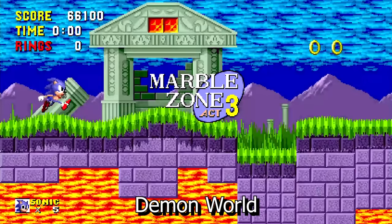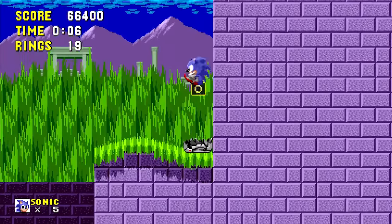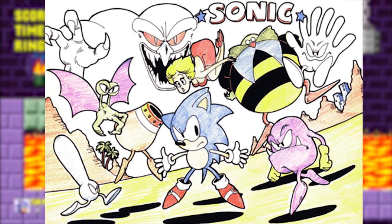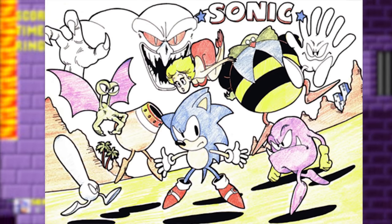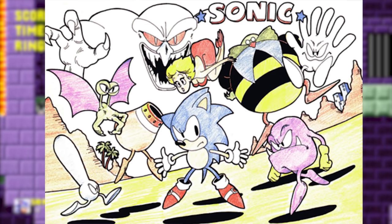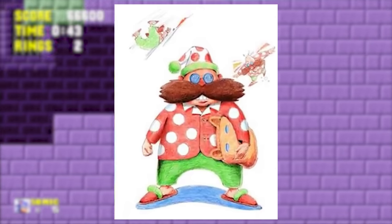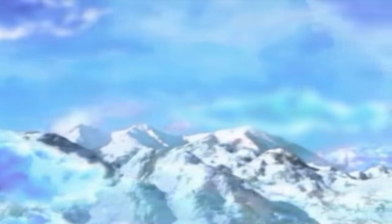Once Sega had landed on Sonic as their mascot, they went to work creating a world for him. According to Naoto Oshima, the original idea was for the game to take place in a weird nightmare world. Concept art depicts what this nightmare world might have looked like — Robotnik is present in a bumblebee-style outfit, flanked by strange enemies and a demonic presence. One of the earliest builds from 1990 actually featured one of the enemies pictured in this concept art. Another piece of concept art also depicts an early Robotnik dressed in pyjamas, lending credence to the early dream/nightmare theme. You could draw a comparison between these original plans and the Sega Saturn game Nights into Dreams.